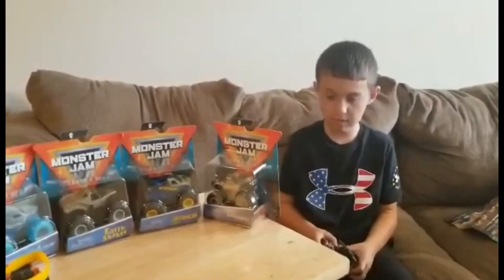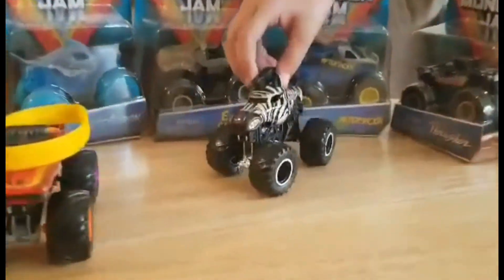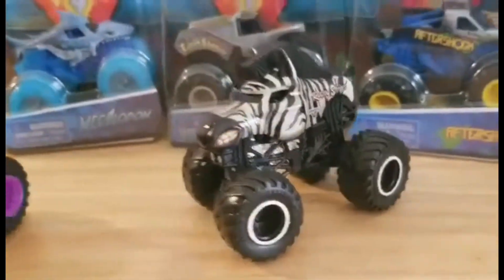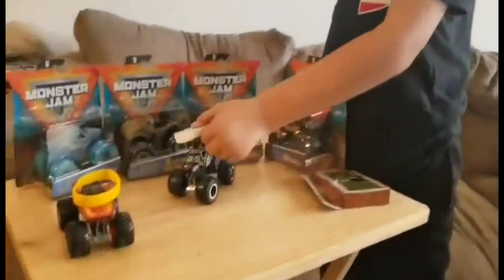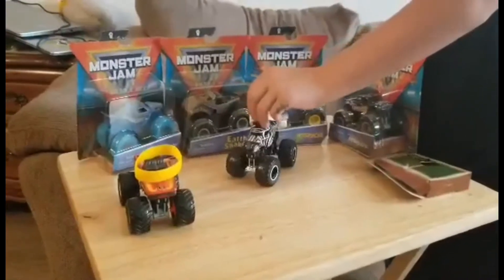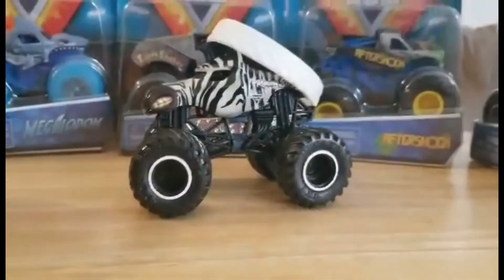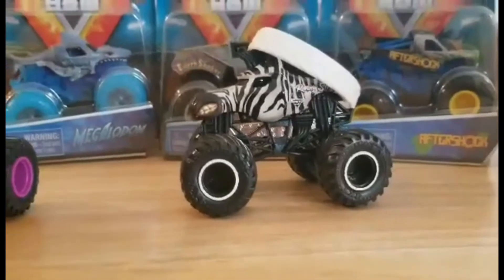So here's the zebra stripe, and we've got a beautiful white right here. I like how the white is here. Look at the white rims and the black. It's totally just the same thing.